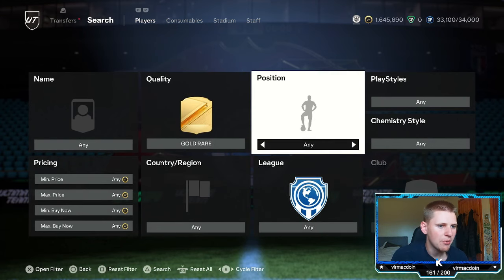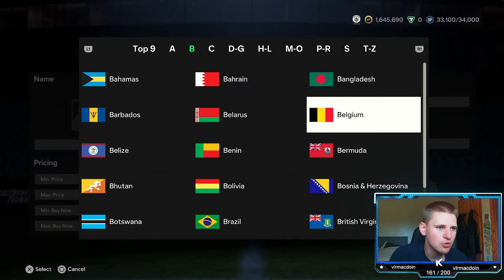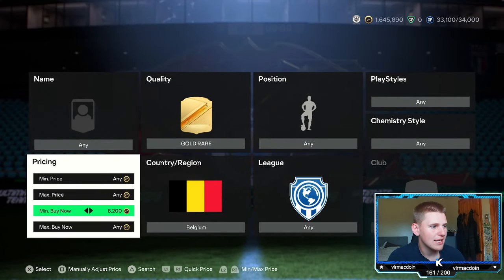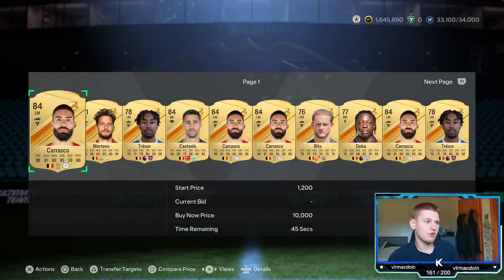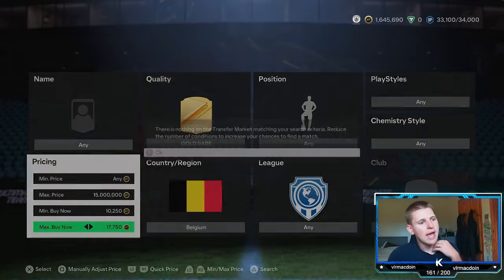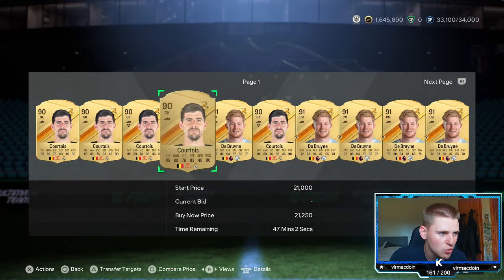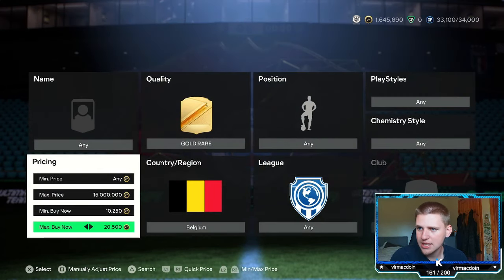The filter is gold rare, position leave at any, playstyle and chem style leave at any as well. For nation, go down to Belgium, and league leave at any. Once you've done that, go to the minimum buy-now and set it to 10.25k — that basically gets rid of everyone who is not a walkout. Then find the new buy-now prices, which point to the two players you are looking for: Thibaut Courtois and Kevin De Bruyne.